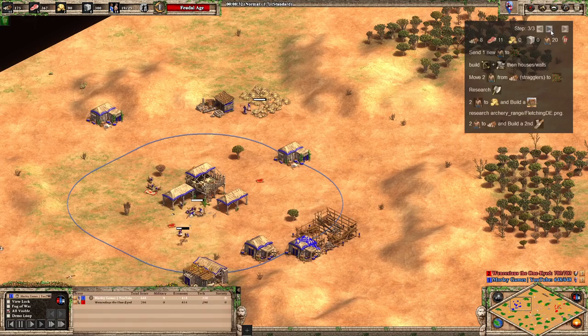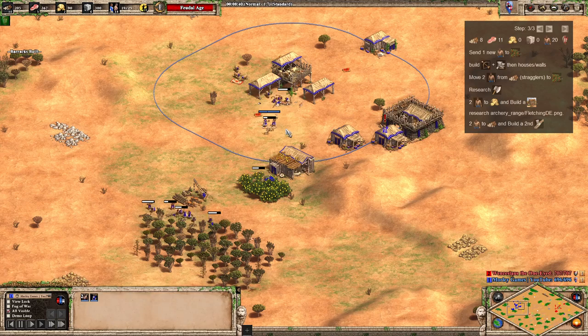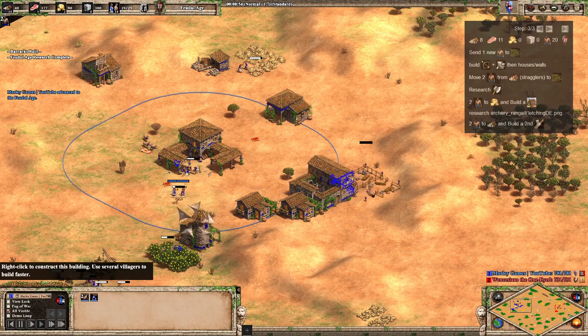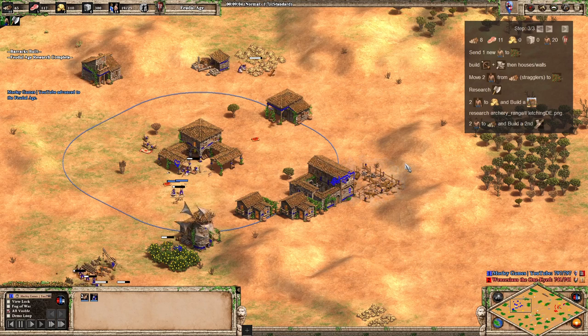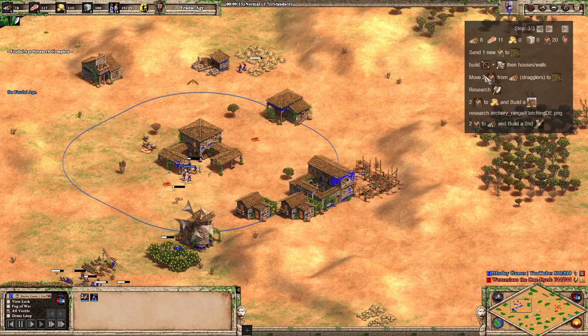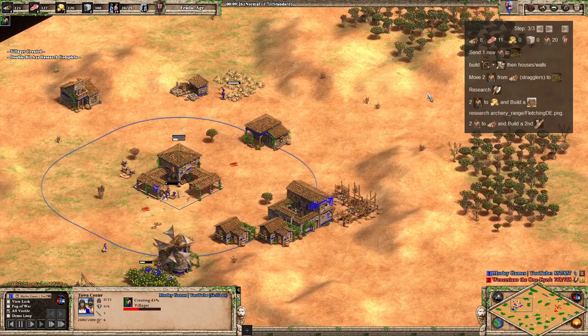When we reach the feudal age, we're going to send one new villager over to berries, and then these two from straggler trees will go to berries as well. The builder is going to make an archery range - I'm just about to do that. You can probably make the blacksmith straight after that. I've set it so it does the range and then the blacksmith. The next two villagers are going to go over to gold - that's probably where you want to make a house.